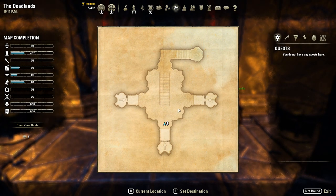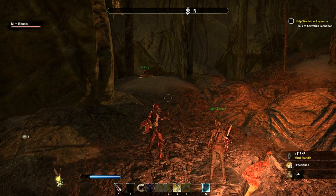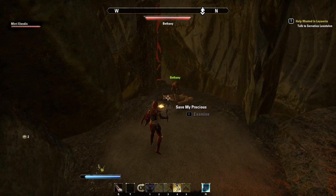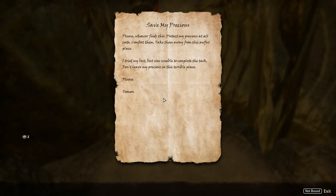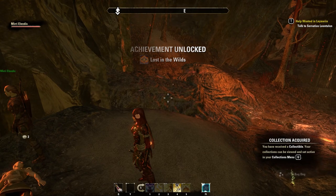Once you're in the intersection, follow this path to go farther in, then head over here. You will see a body on the ground and an animal nearby. Poor Tumon was killed, but his precious, a bog dog, is still alive. The note says to please take care of her. After reading the note, your achievement will complete and your collections will be updated with the new pet.